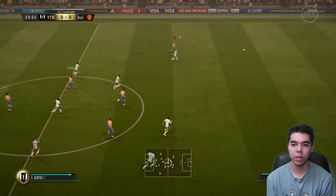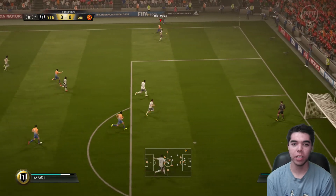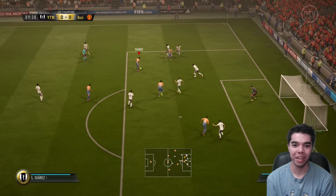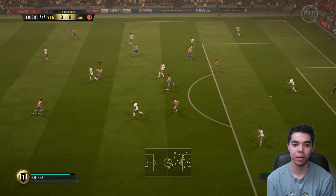Suarez, play it — Aspas, make your run. Come on, get by Kyle Walker. Does he have the pace on Kyle Walker? Does he have the strength on Kyle Walker? Still Aspas — he's got the dribbles. Oh my gosh, his dribbling is crazy. Look at Aspas dribbling! Keep going — oh no, I messed it up, but that was great dribbling by Aspas.